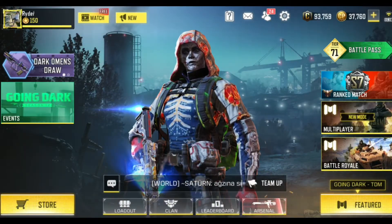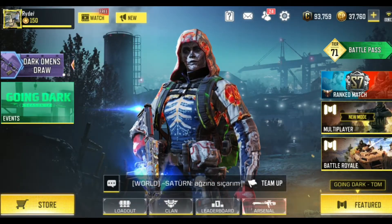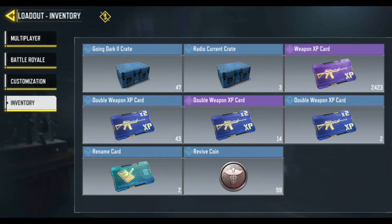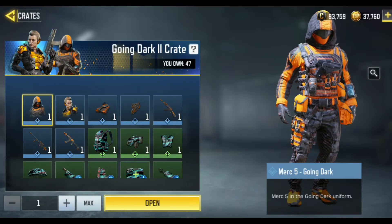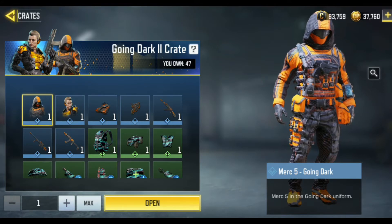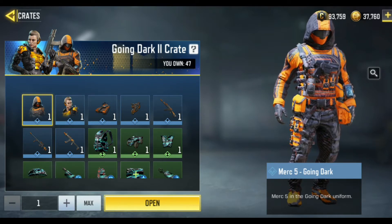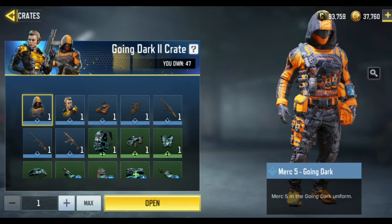Hello everyone, it's Ryder here back again with another Call of Duty Mobile video. Today we're gonna do something really interesting and open the Going Dark crate. I got a lot of crates in the previous season, season 11, and I have 47 crates and we open all of them in this video to see if we get lucky enough to get all the good stuff.